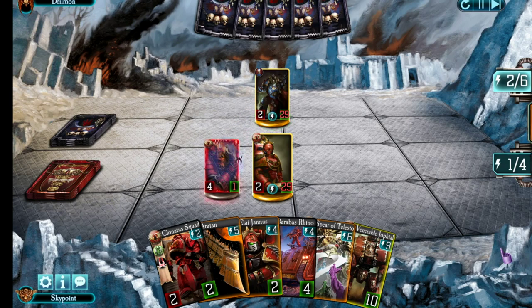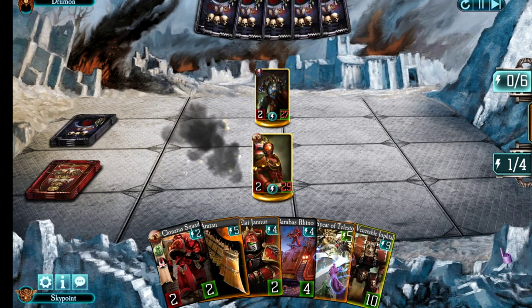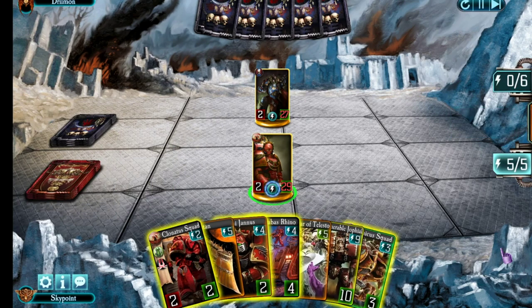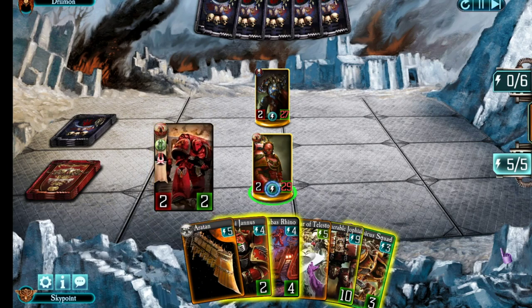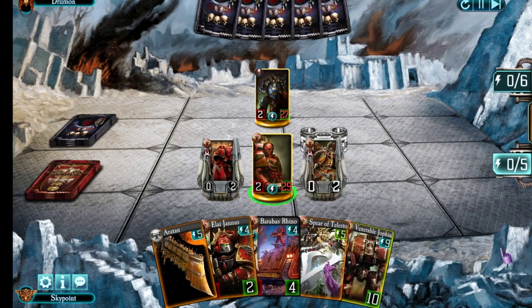He spends his turn lowering the attack on that unit — cutting it down to two attack — and then wipes it off the map. Coming to my five-energy turn, I'm going to play my two drop pod troops and see if he can stop both effects from triggering, then attack him to keep the pressure going.